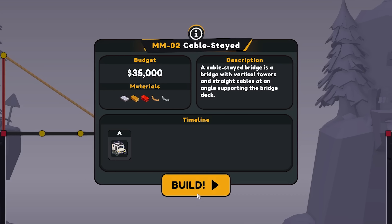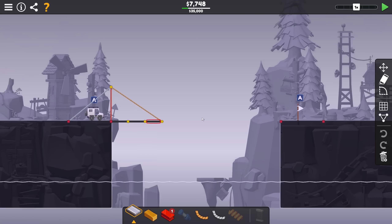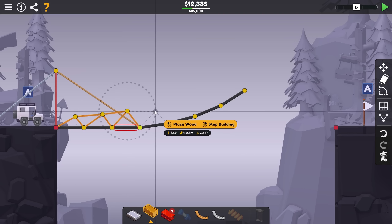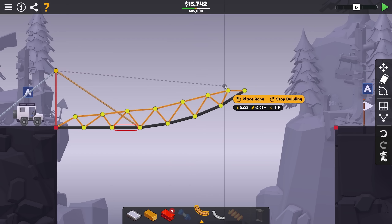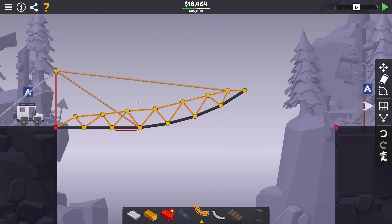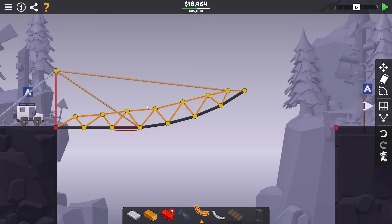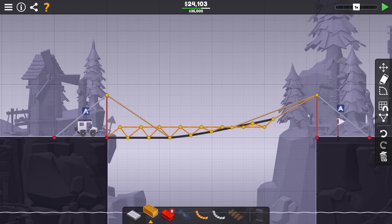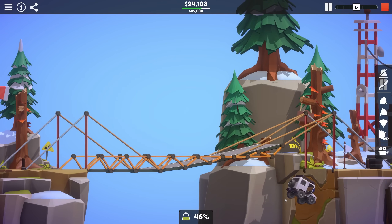A cable-stayed bridge is a bridge with vertical towers and straight cables at an angle supporting the bridge deck. So yes, obviously this cable is going to be holding up the majority of the bridge. I guess it just wants me to build the rest of it. I wonder if I can keep this kind of cheap and do a jump here to avoid building and supporting more road. This should be able to hold quite a bit with just a couple cables. Hell yeah! Maybe not close... close. Added another cable support on the other side and just have a very simple wooden bridge.